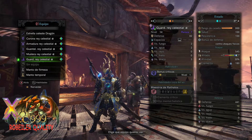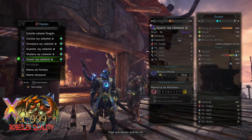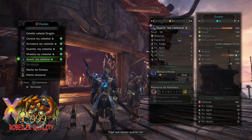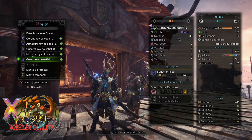Lo que mola es la habilidad especial de la armadura. Usando dos partes de este set, puedes sacar un elemento crítico que haga más daño: los golpes críticos hacen más daño al elemento. Los pies son de ranura triple.